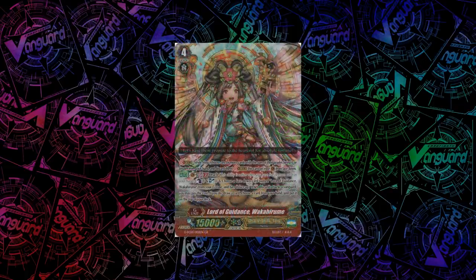Next up we have Lord of Guidance, Wakahirume. She is the Oracle Think Tank stride with a GB2 skill and Oracle — Oracle being that if you have 5 or more cards in your hand. You Counter Blast 1, Soul Blast 1, and Persona Blast. When she attacks the vanguard, you draw a card and can take a card from your hand and put it on top of your deck. So you can take a heal trigger, put it on top, and drive check it — basically stacking triggers.